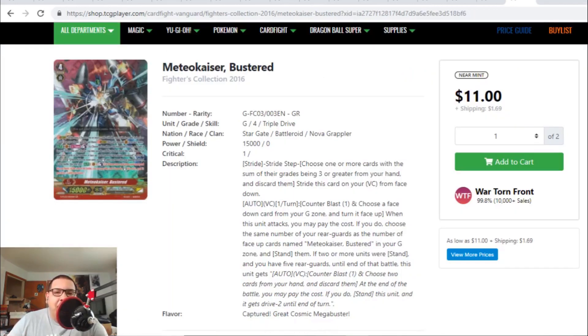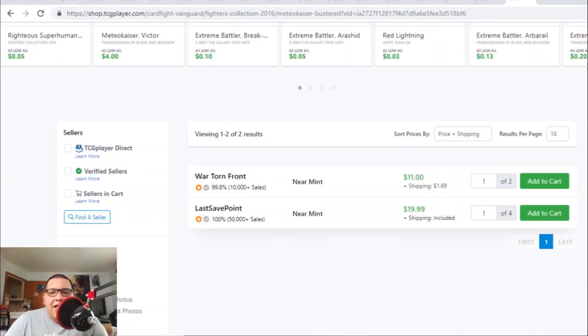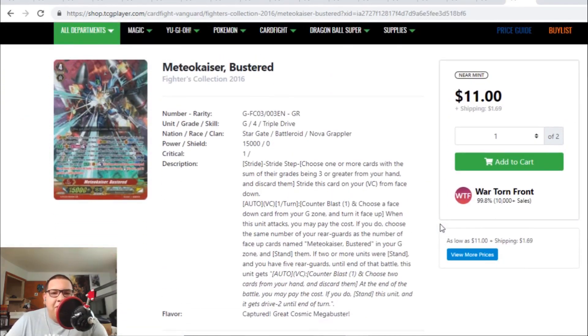The last card I want to talk about is Meteor Kaiser Buster. This card is heading towards the $20 range. There's one for $13 and change, but after that we're seeing $20 each on this old Novograppler GR stride. This card came out in the old Fighters' Clash in 2016. When this GR first came out for Novograpplers, it was one of the best strides, but when we got better Victor strides — like Winning Champ Victor — Meteor Kaiser Buster was left in the shadows. This card went down to $4, but now it's finally going up towards the $20 range.